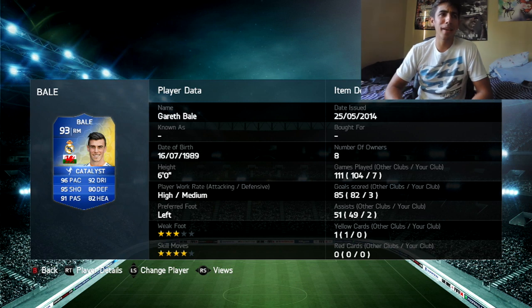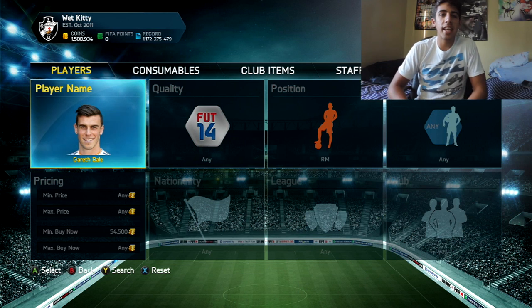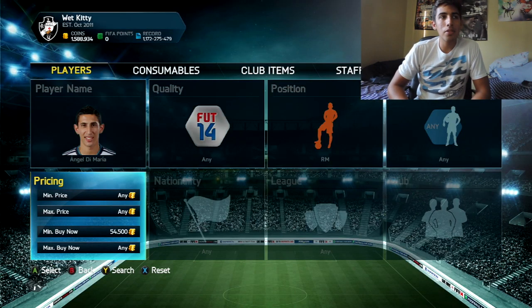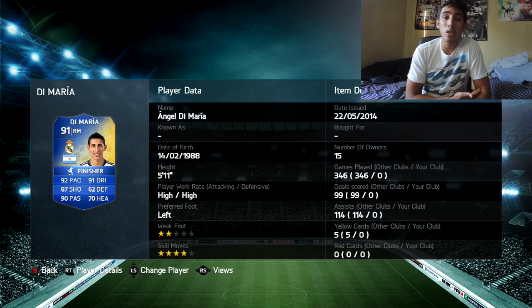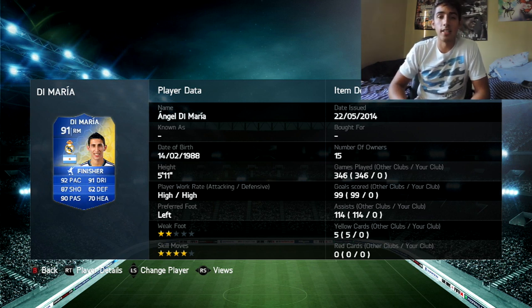Now number 1 — I named all those right mids and right wings, so who's left? I'm talking about TOTS Angel Di Maria, blue card. He was hands down one of the best players I ever reviewed — watch my review and look at the gameplay, you'll literally be amazed. I know Robben has better stats and the same weak foot, but something about Di Maria's style of movement just feels too good. 92 pace, 91 dribble, 87 shooting, 90 passing, 4 skill moves, 2-star weak foot. For some reason this guy is my favorite right mid or right wing in this game. I love Angel Di Maria.